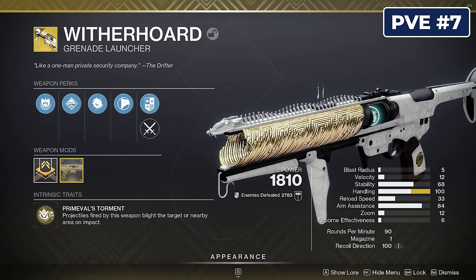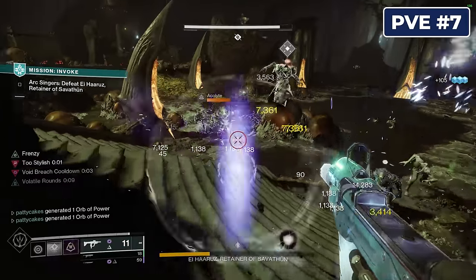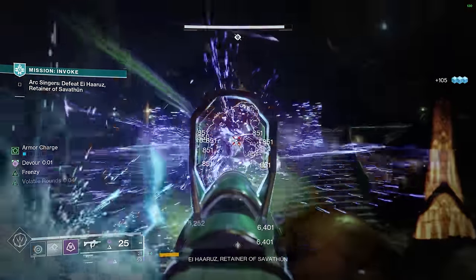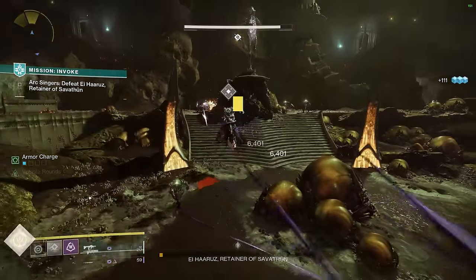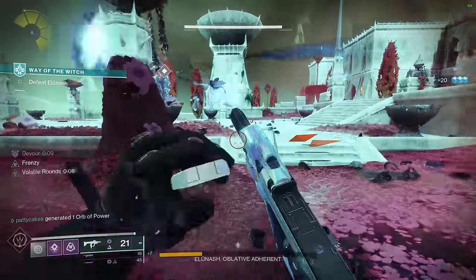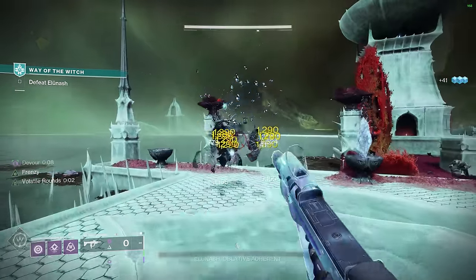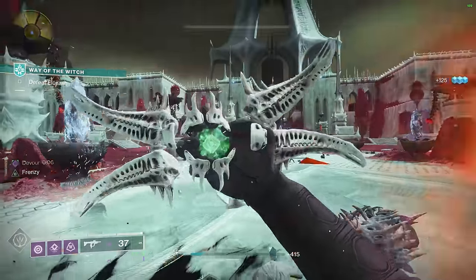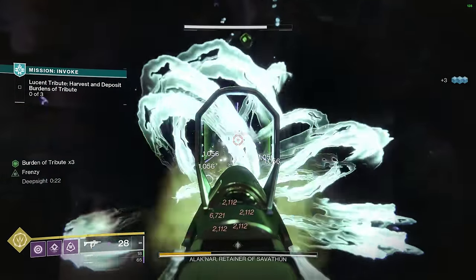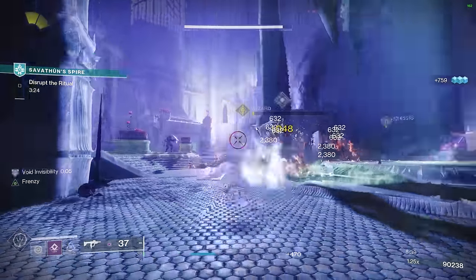Witherhoard has been a fantastic weapon in the kinetic slot ever since it was first introduced. It's amazing for add clear since the huge blight pools on the floor can be placed in front of doorways and under groups of enemies. It also does decent work as a DPS tool since the blights can be fired directly to hit bosses and tankier enemies, and you can double up by placing a blight directly under an enemy already ticking away with a direct damage hit. Plus, intrinsic auto-loading holster with a catalyst means you never have to manually reload — a massive plus for any grenade launcher. Witherhoard is one of the most versatile weapons in the game and pairs well with a variety of weapon setups for any engagement range.